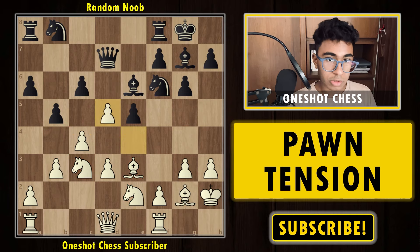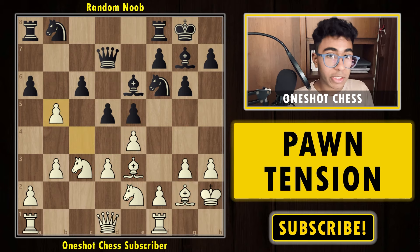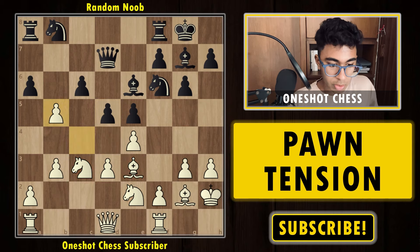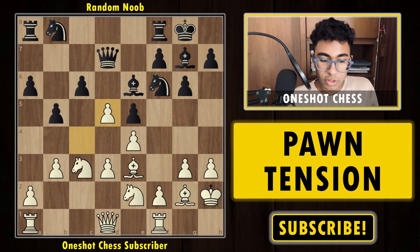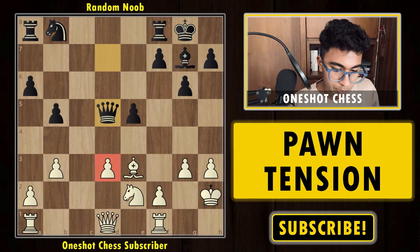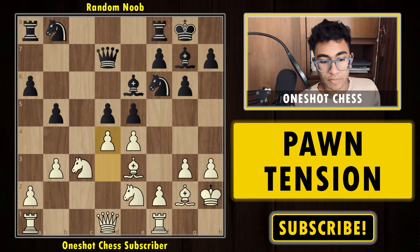So after d5, the best move is to capture with the e-pawn, opening up the bishop. If you thought of c-to-b5, it's not really working because d4 and you lose the piece — easily rejected. The most obvious option for any human is to look at all captures. But as said, black is already very comfortable because white ends up with an isolated queen pawn after takes-takes.